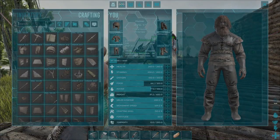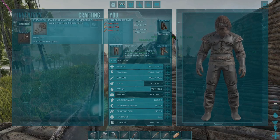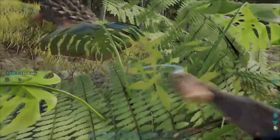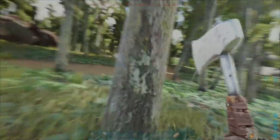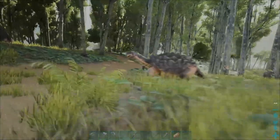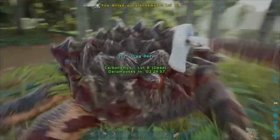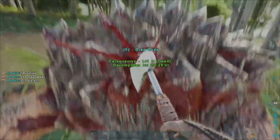To craft the saddle, type Theomia in the search — you're going to need 15 fiber, 20 hide, and 5 wood. To get fiber, find a bush and whack it with your sickle or pick it by hand. For wood, grab your hatchet and take it to a tree. For hide, you'll need to kill a creature — we'll quickly kill this carbonemys, then harvest it with a hatchet to get the hide needed.